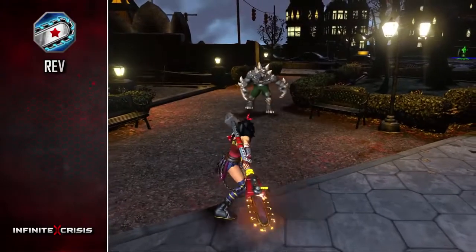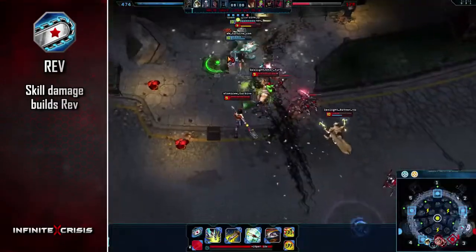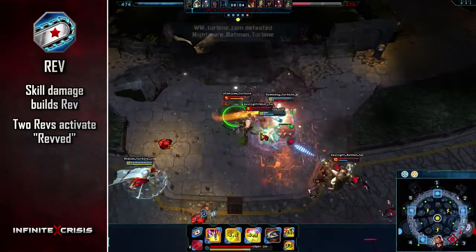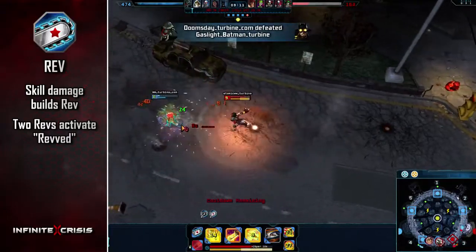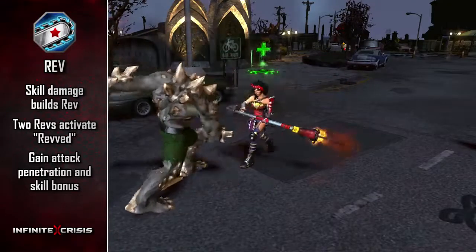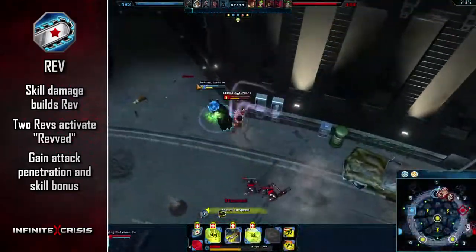Atomic Wonder Woman's passive is a special resource called Rev. Damaging an enemy with her Q, W, or E skill builds one Rev. Her Rev Meter caps out at 2, activating a special state called Rev'd. With her Chainsaw Rev'd, Atomic Wonder Woman gains two perks: short-term attack damage penetration and a bonus to her next Q, W, or E skill.